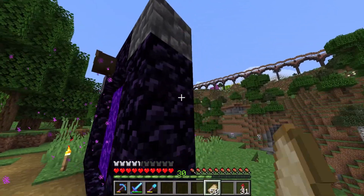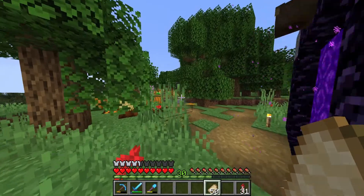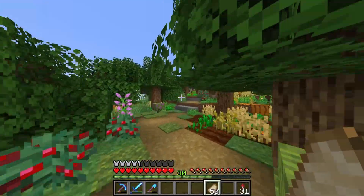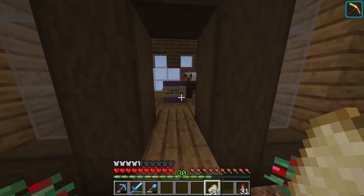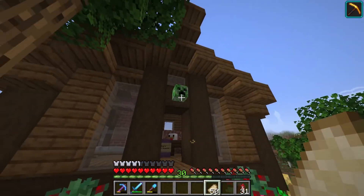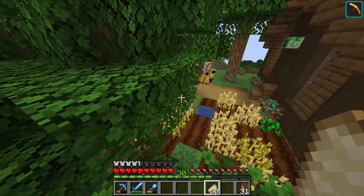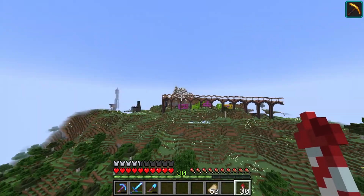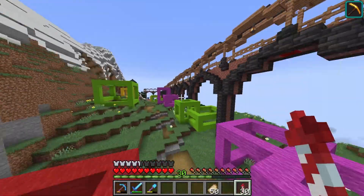Here we are. I just came out of this portal, and I don't know which way to go because there's Hicks' base over there but this path is leading this way, and I have not been over here in a very long time. What is this? Nellis' Bunker Snack. Actually, I think this is Matt's house — okay, I know where I am now. Let's go over to Hicks' base. I can tell it's his base because of the huge train tracks line, and these are all the plots right here — all of these wool squares all over the place.